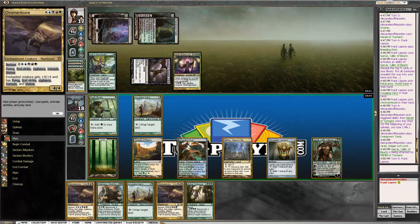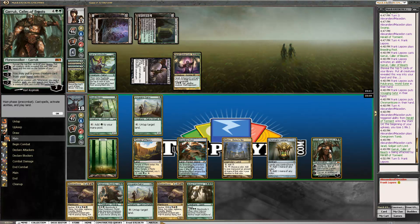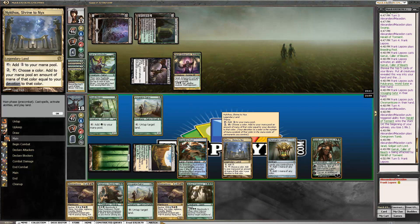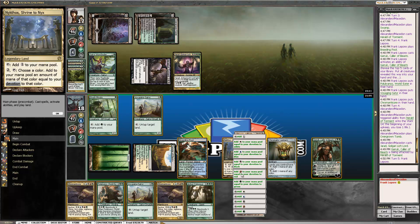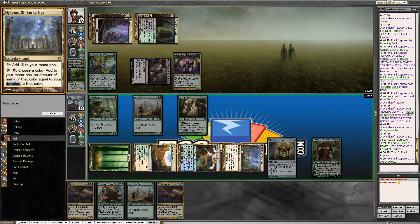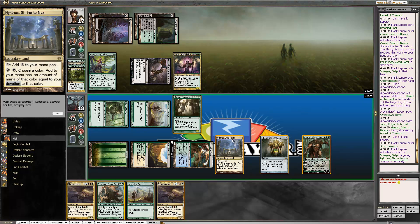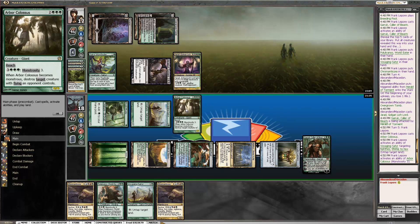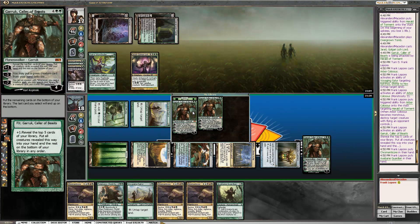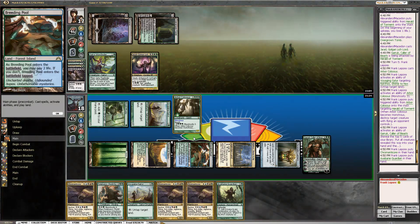We have a Nikthos. One, two, three, four, five — we're one mana shy of activating it. Wait, no, we have four devotion right now. So we're going to activate Nikthos — add four, five — we're going to untap it. This is what we're gonna do: add green, Golgari mana, any color, and then we kill that Herald. I'm trying to hit an Elf off of this but we did not. We need one green mana remaining.